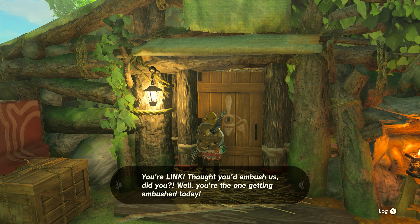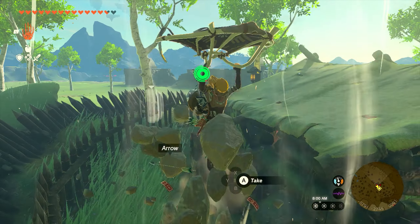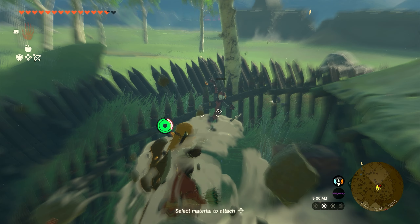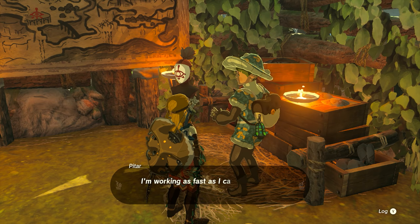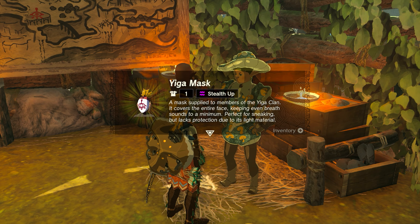Once you get over the spikes and make it inside of the base, we're just going to go up to the front door. Once you go to open the door, it'll cue more dialogue, and for the final time you'll have to fight two of these guys. Once you take both of them out, we can just go through the front door, and inside we're going to speak with another guy who is then going to reward us with the mask.